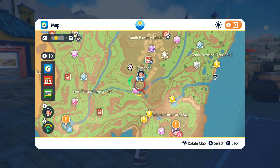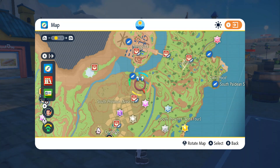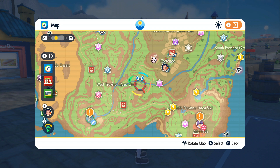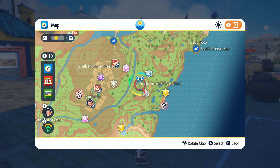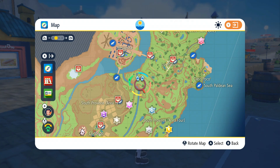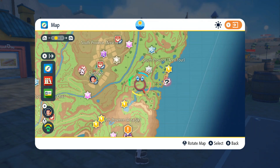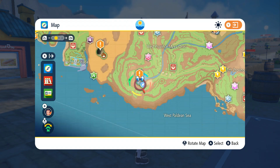I forget, because it's been a hot minute, what I said in the last episode in terms of what we were doing next, but this is what we're doing right now — we gotta try to catch some Pokemon. We're gonna go to the West Province to catch a Pokemon. Where is South Province Area 4? South Province Area 4 is over there. I'll need to cross that little bridge. I want to catch two Pokemon in this area: South Province Area 4 and West Province Area 1 seem to be our best bets.